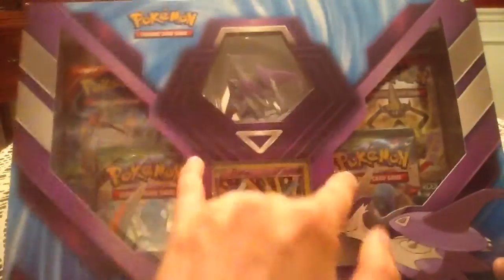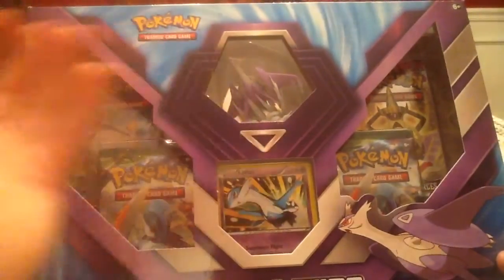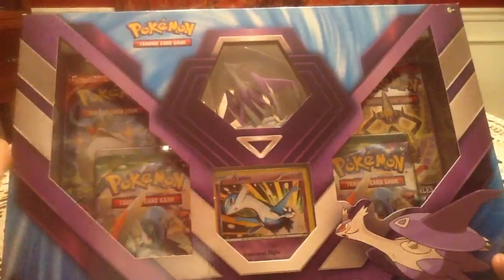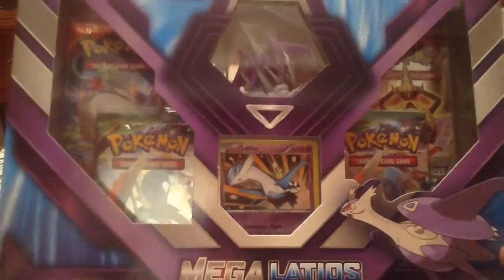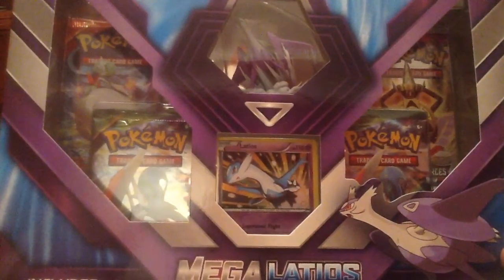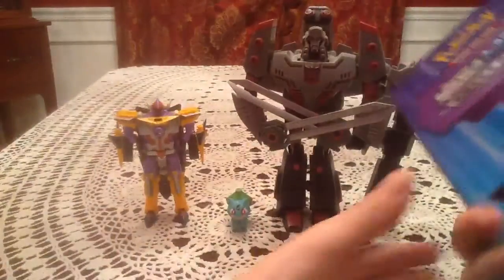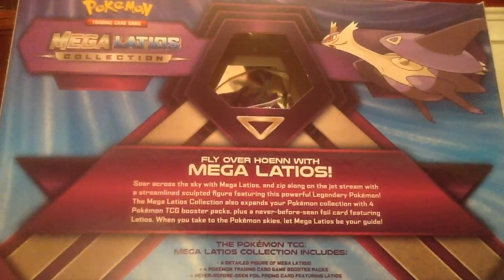It comes with 4 packs - 2 Roaring Skies, Primal Clash, and Phantom Forces - a Mega Latios figure, which honestly is my favorite thing of the whole box, and the Latios promo, which I honestly thought was just a special foil version of the card that came in the Latios trainer kit. I'm still not too sure I'm wrong on that, but I'll find out as soon as I get it out. Not too exciting for me here, nothing I'm ecstatic about.